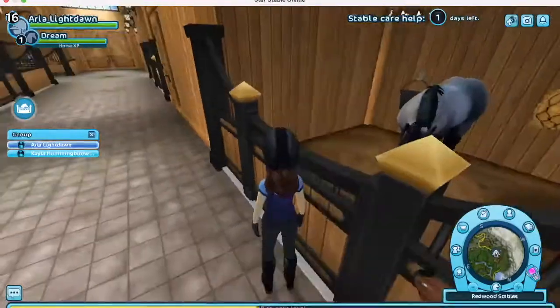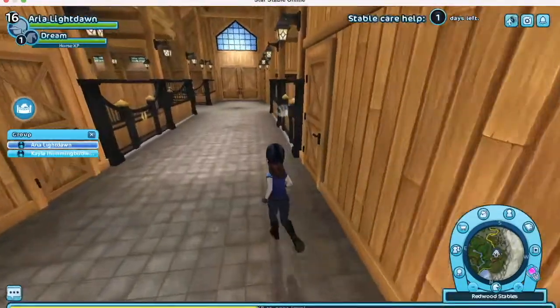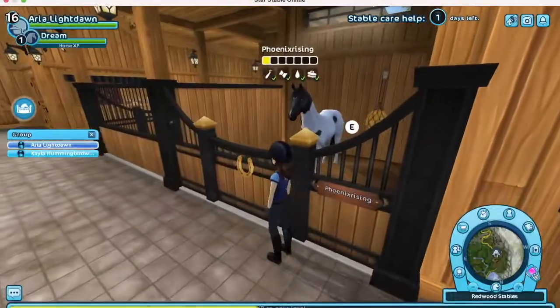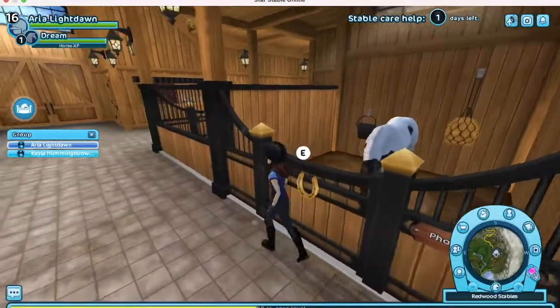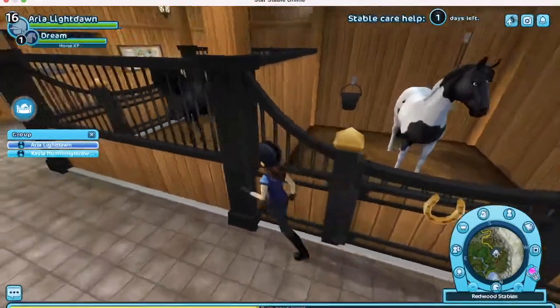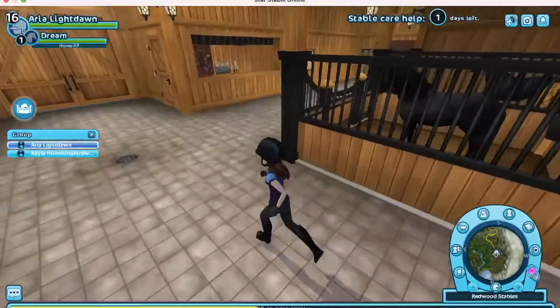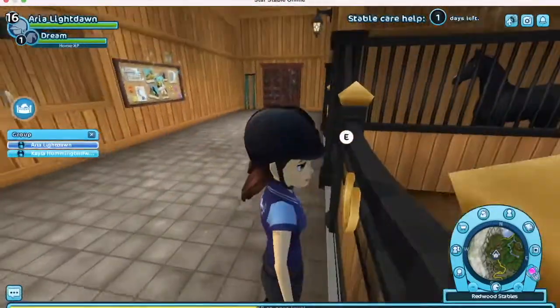Here is Blue Star, also known as Blue, who is my blue roan American Quarter Horse gelding. Next we have Phoenix Rising, also known as Phoenix — his nickname is Pho, and here's my black and white Paint Trakehner gelding.